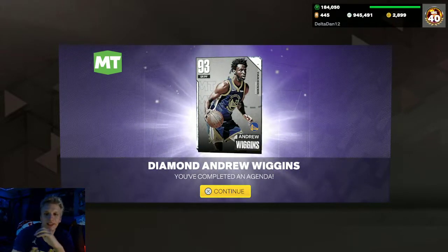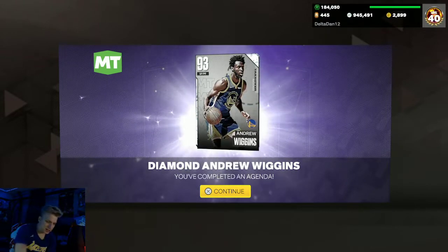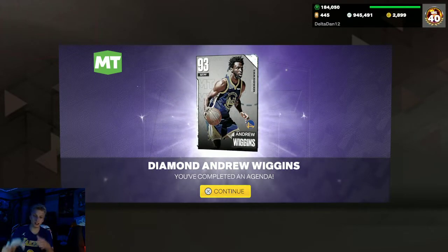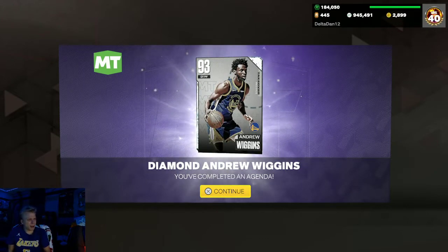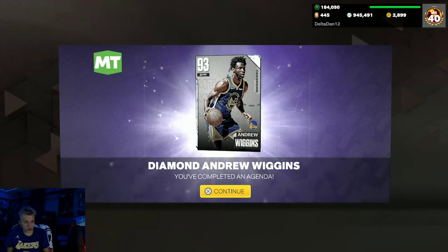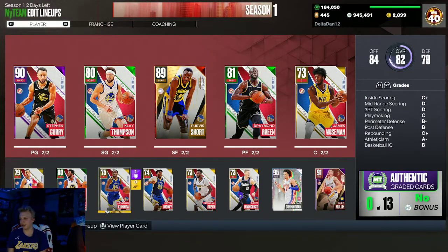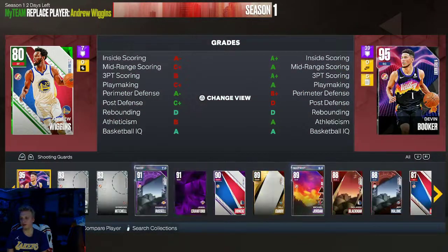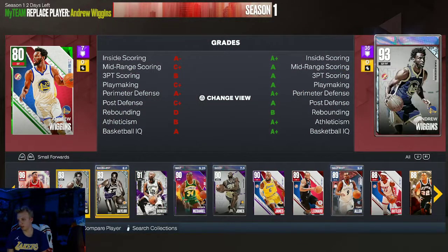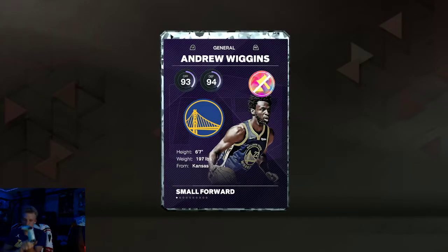What is going on guys, Delta Dan back here again with another video. As you can see on the screen, we finally got our diamond Andrew Wiggins. If you want to know how to get this card, go back on the channel — I have a video covering it. It's pretty easy, we got it done in about six hours. Subscribe if you're new, we're on the road to 300 subs, hit the like button.